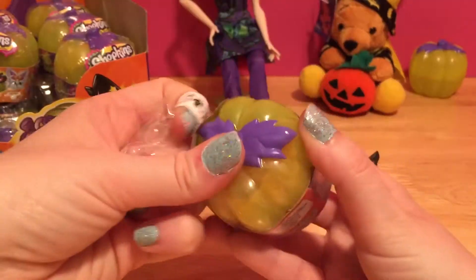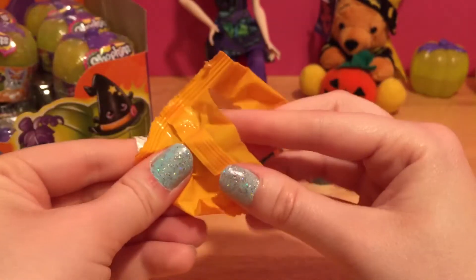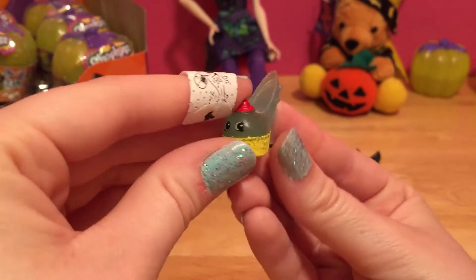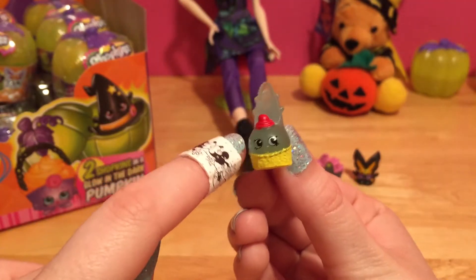Back to the pumpkin patch. Another glow-in-the-dark - this is Halina Frosting. It's a cute little red hat. Who turned out the lights? That's okay, because Halina Frosting can glow.